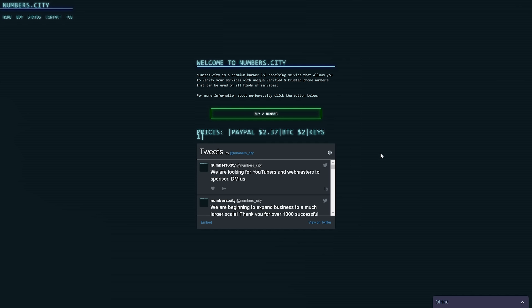Hey, what's going on guys, my name is Tabs, welcome to my channel. Today I'm going to be showing you guys how to use numbers.city. What this service will allow you to do is pay just under three dollars or one CS:GO key to receive a number to verify your Steam account or other services.